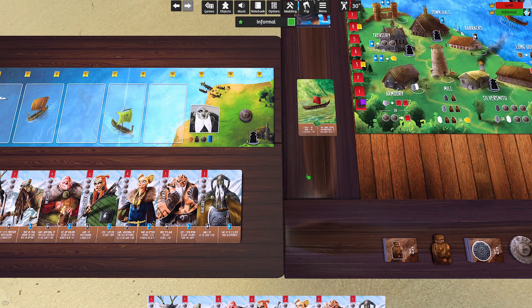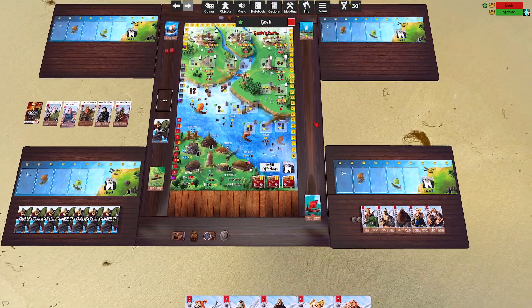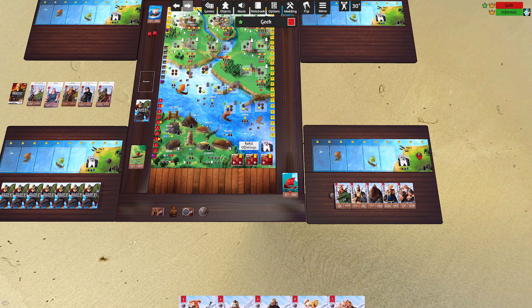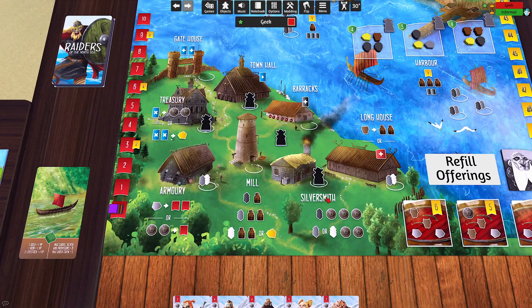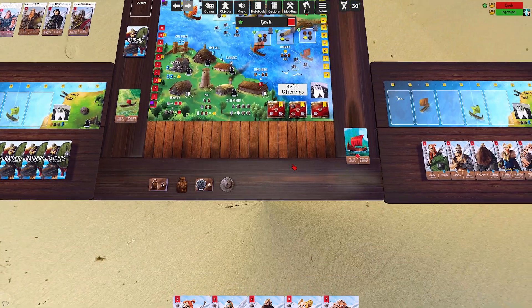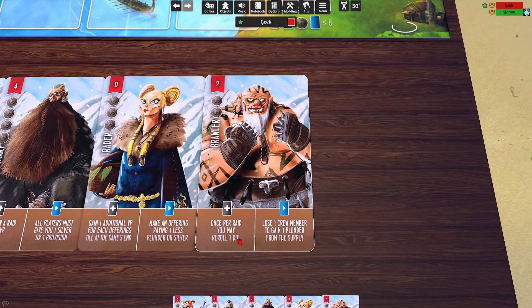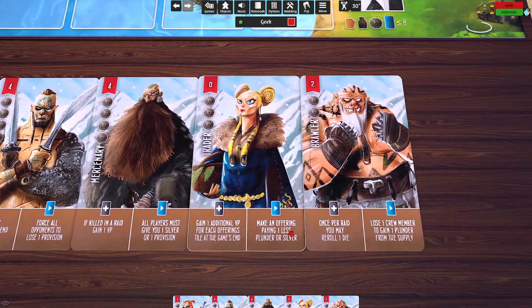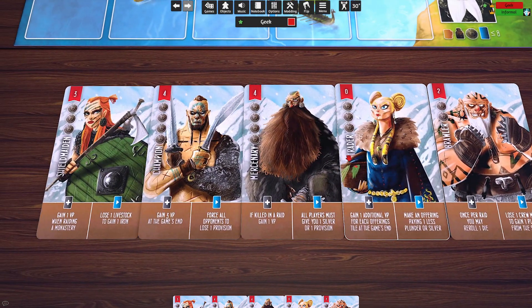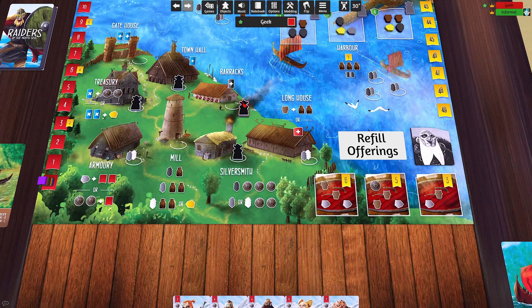Now we go to the red player's turn. We'll place our two silver and use the black worker. The options are similar but not exactly the same — I can't get silver right now. I could still go to the barracks. I have a card costing two silver: once per raid you may re-roll one die, which is pretty handy. Let's go ahead and do that since most of these other cards are expensive end-game cards.